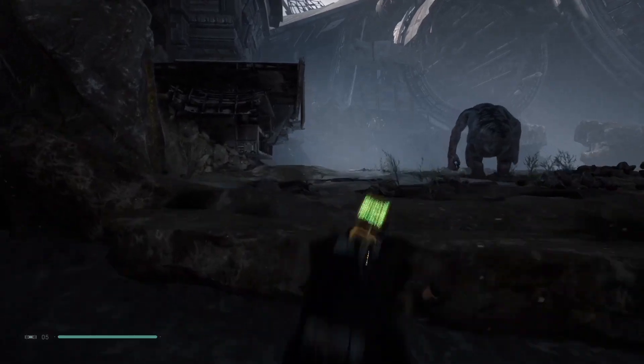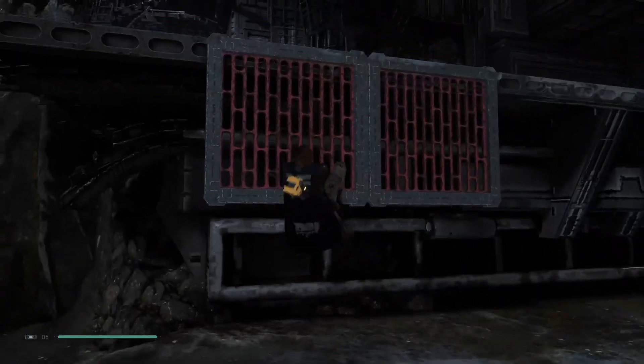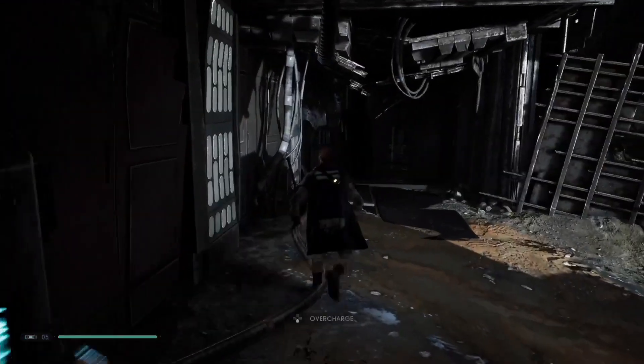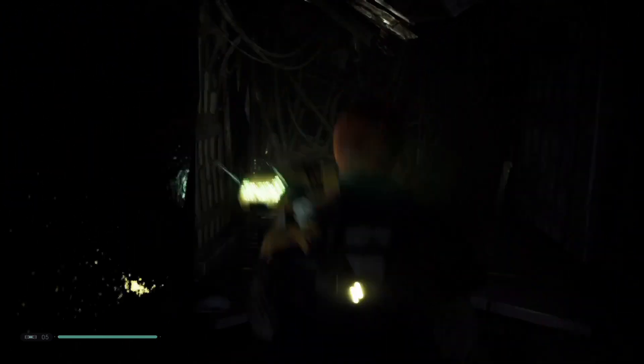Swim off to the left. Avoid the fat ogre as I've done here, or fight him if you want. Climb up to the ledge, have BD-1 end the charge on the red force field, and work your way through a gap, up some stairs, and into the boss room.